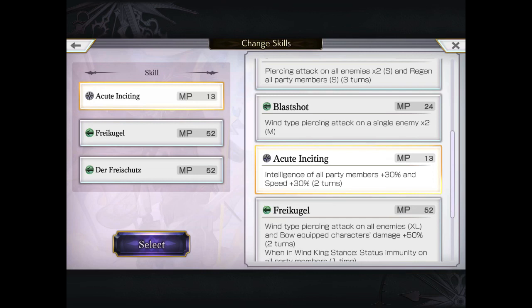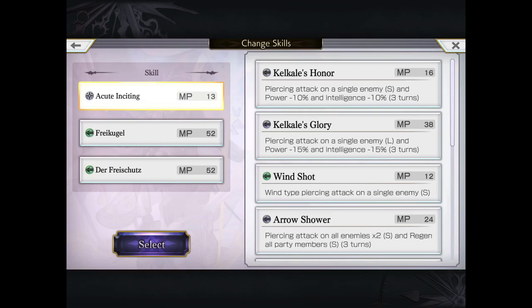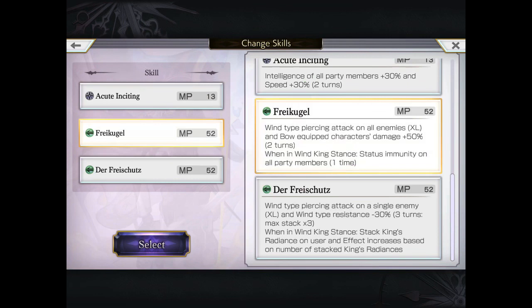Now these are the three moves I'm going with. However, you can actually adjust based on your needs. Acute inciting can speed up by 30% as well as INT up. Now a lot of people do have VCs that can power up INT, and to be fair, if you're going to be using an all-physical team, that might not have as much of an impact on your DPS as if you were having an all-mage team. That being said, you have some options. He also does have a 15% power down if needed.